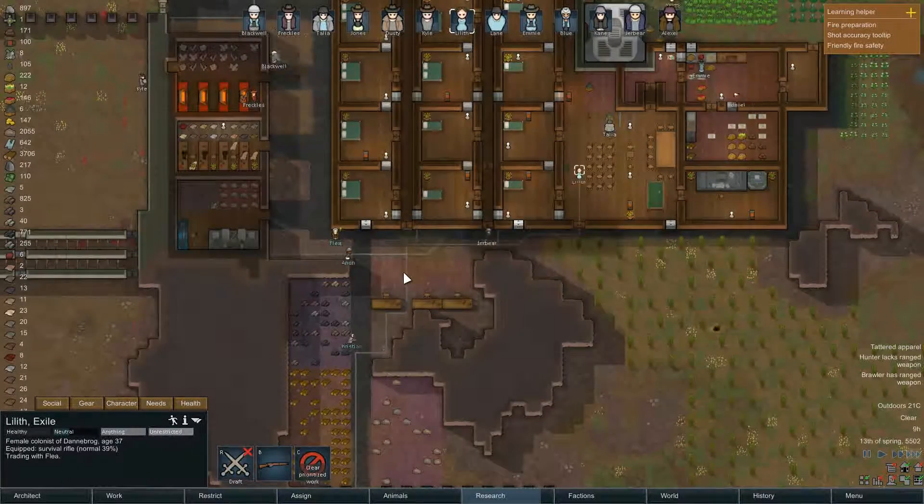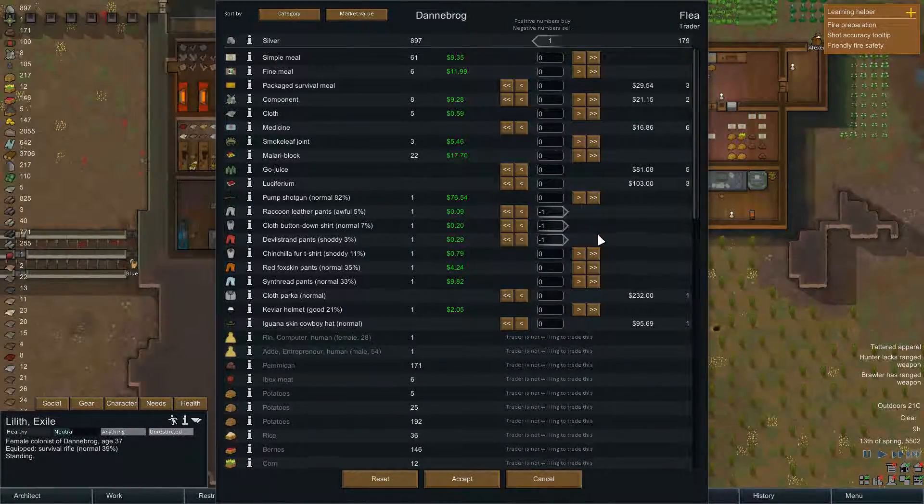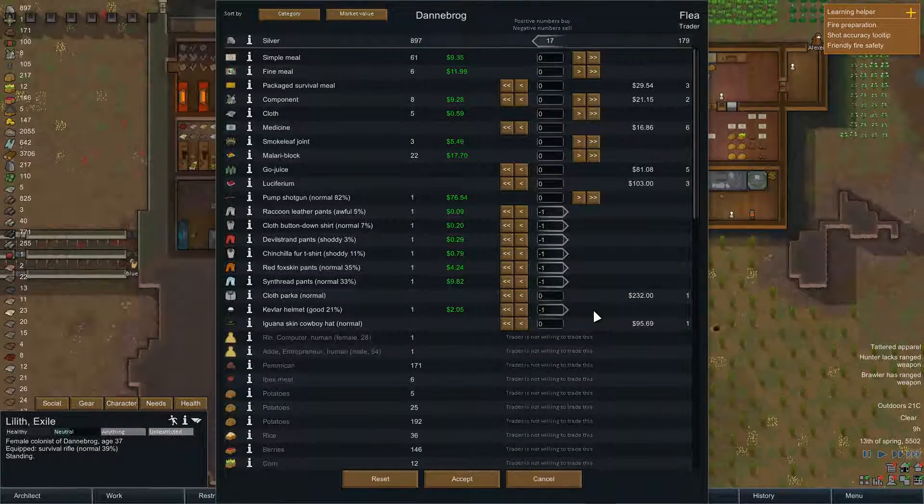Wearing a kevlar helmet, yeah. Raccoon leather — everything below 51 percent. Simple meals — buy them all, we'll make new ones. Components — buy those. Medicine — yeah, we'll buy that. Go juice — you can keep it. We're still getting money from you which is great, though you don't have enough.